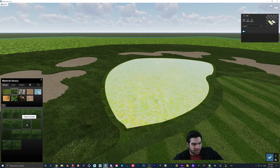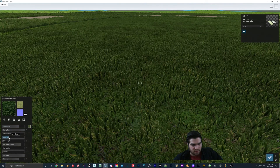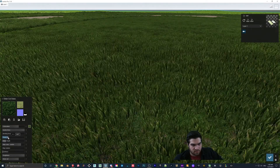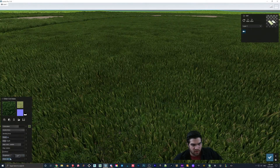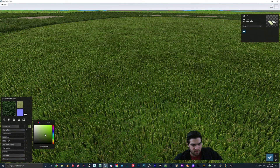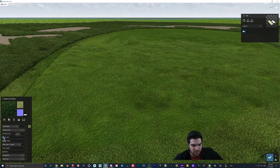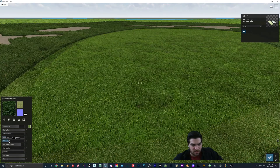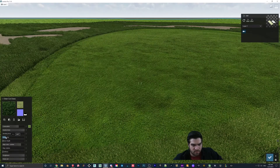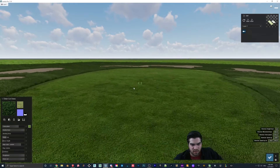Clean cut grass again — we'll just make it shorter. So I think we go like a certain grass size, something like that. Then we'll just cut it so it's short and make that quite bright. You can mess around with this to get it exactly how you need it — there's a bunch of stuff but I think for the purpose of this it's okay.